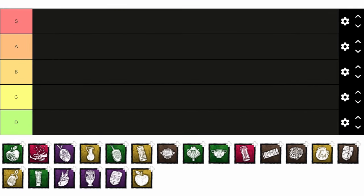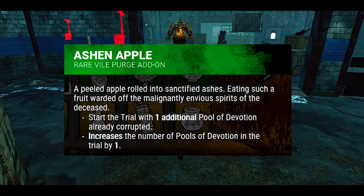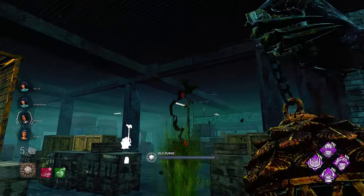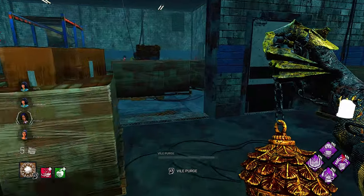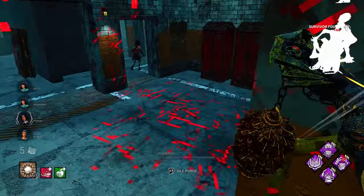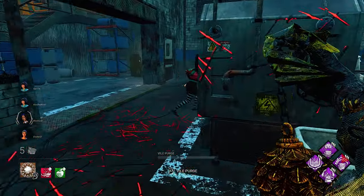This tier list is based on my opinion, so please don't get offended if I put an add-on in a specific tier. I know the Plague got some reworks to her add-ons, so I'm going to be telling you my opinion on those as well. But without further ado, let's get into the tier list. For the first add-on, we have the Ashen Apple. This is a very strong Plague add-on. What it does is it makes you spawn in with an extra pool of corrupt purge at the beginning of the trial.